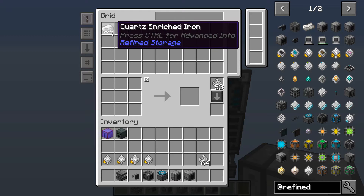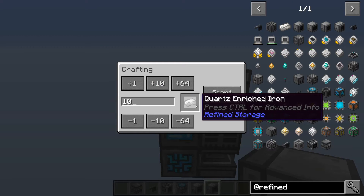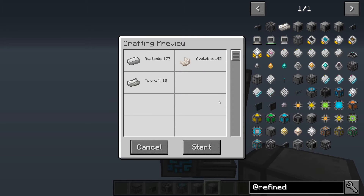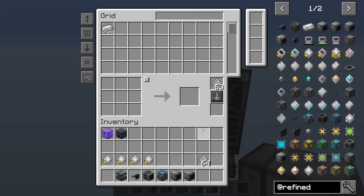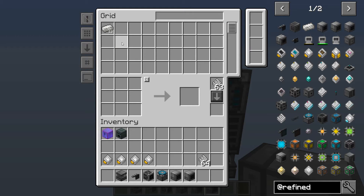I can come in here and say, please make me ten of these quartz enriched irons. We've got the stuff, it's going to craft it. Done — that fast. But it made twelve. That's because the pattern uses three iron and quartz to give us four of the quartz enriched iron, so the closest it could come to ten was twelve. It can't make ten, it's not going to give you eight because that's less than you wanted. So it made twelve, and that's just fine.